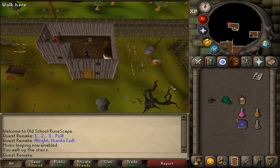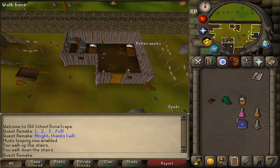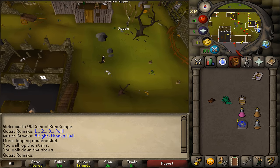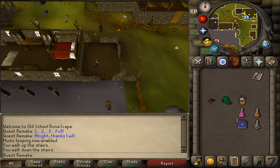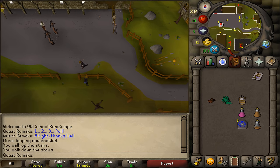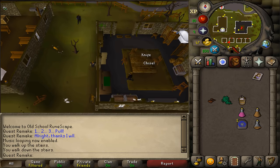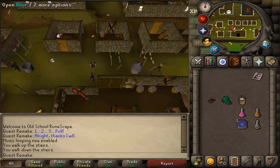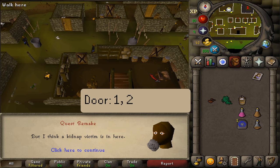After you've spoken to her, let's go outside. We will need to go to the southern wall, so just keep running south until you hit it. We will need to go to the building with the two big X's on the door, which is located slightly southeast of the big church. Try to open any of the two doors with the big X on it and select option one and then two.